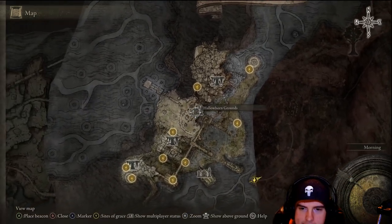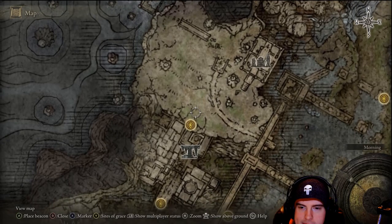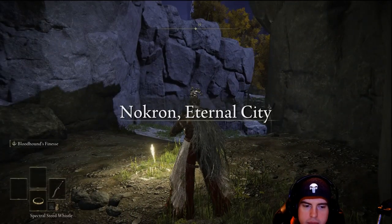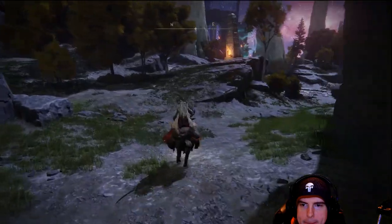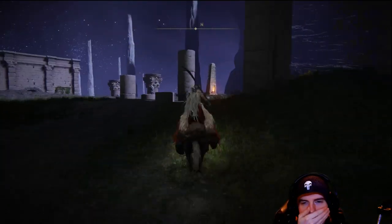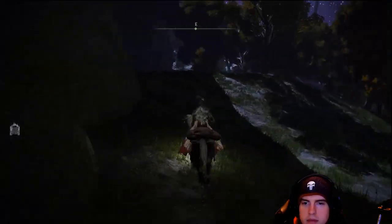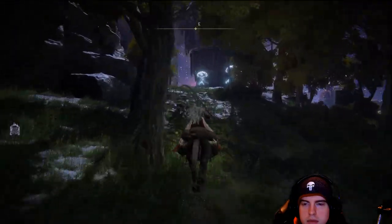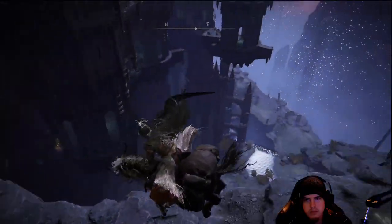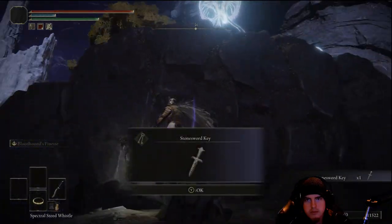From this point, we'll be getting to the final portion. We'll need to head up to the Nokron Eternal City area at the Ancestral Woods — this is going to be that grand finale. We've got a secret wrapped in a secret with this one. From the Ancestral Woods Lost Grace location, we'll head over to the left wall. From this position, we'll head over to the left, and there's going to be a good bit of jellyfish over here. On our left, we'll be able to jump down and we've got a double boss fight coming up. Before heading down that trail, we'll need to head off to the right and grab a Stone Sword Key — it's going to be useful for a lot of things later on.